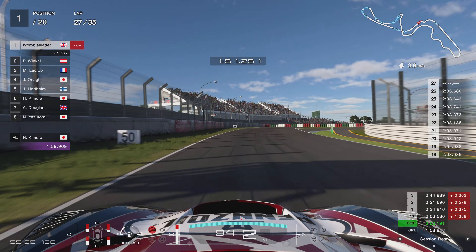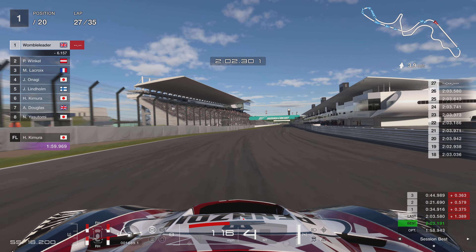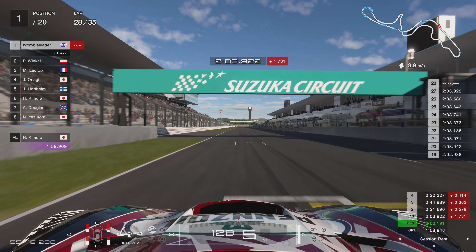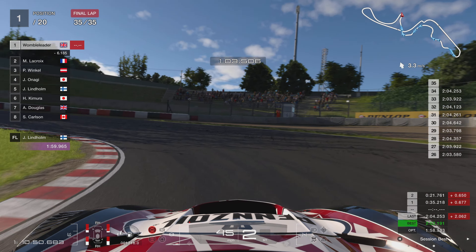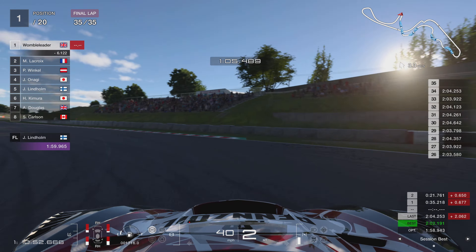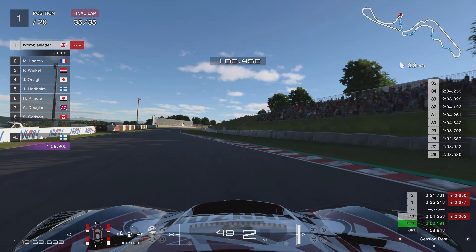Jumping forward to lap 27 on the no-stop strategy, that's about the 75% mark. You can see the tyres are now considerably more worn — about 30% left on the front right — and lap times have dropped off significantly. We're well into the 2:03s now, pretty much standard 2:03s at this point with tyres worn down significantly. Around about a second, maybe 1.2 to 1.3 seconds off the pace.